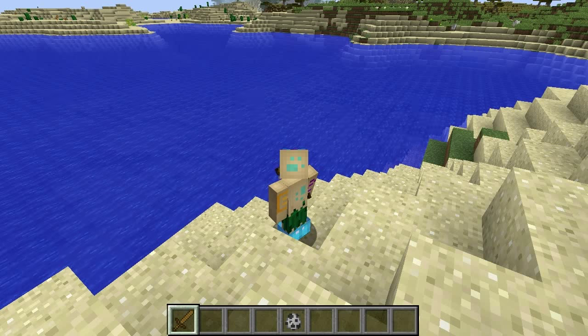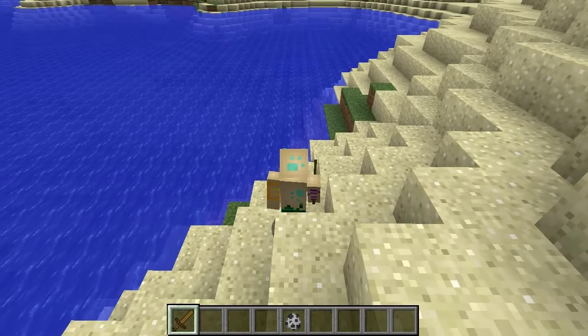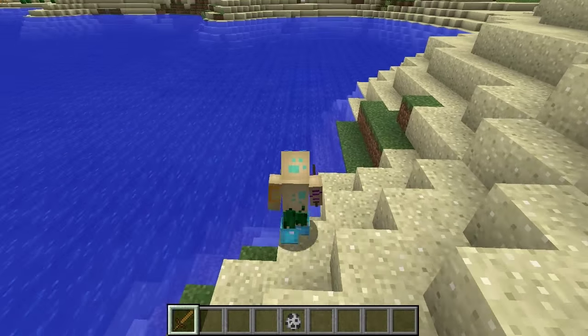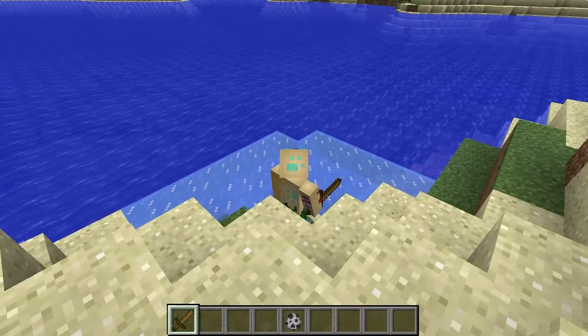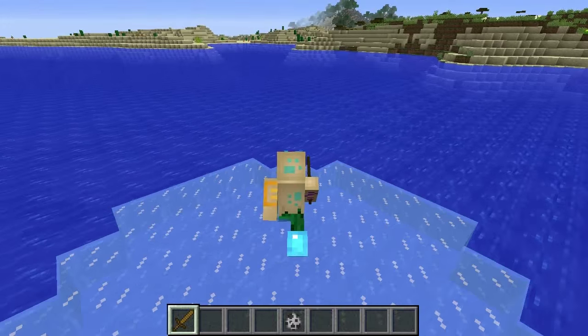So guys, that was 10 things about the new Frost Walker Enchantment. Now do take note that this is a first snapshot, so stuff may change over time, but pretty damn cool for what we have so far. Mojang, we need more stuff like this. It has nothing to do with combat, but it's really, really cool. I hope you found this video helpful. If you did, a like is always much appreciated. Subscribe if you haven't already. Thank you very, very much for watching, and I will see you next time.